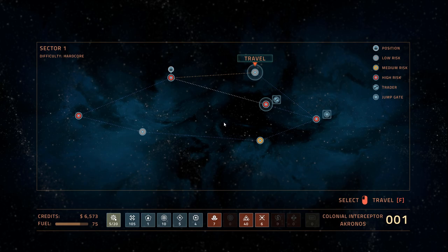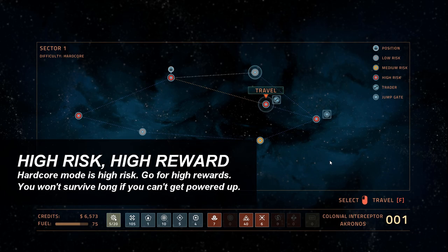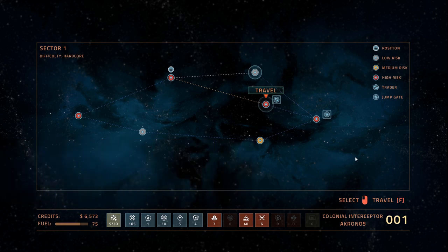I actually like taking the high risk paths in hardcore mode because it means you're playing high risk, high reward — which is the nature of the game mode in and of itself. There's very little reason to go low risk unless you have a trader or something afterwards that you feel is the only way to get out of a bind. Because I'm in no bind and I'm all healed up, I want to go for those higher rewards.